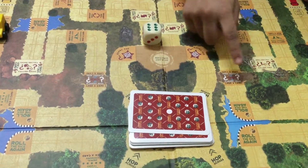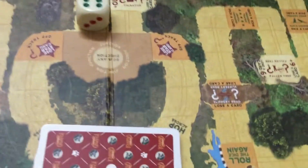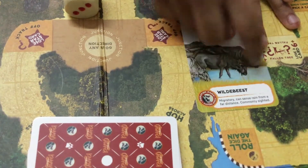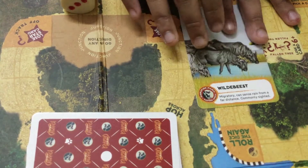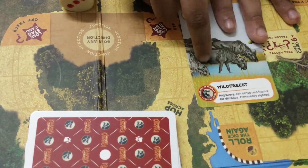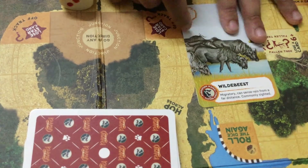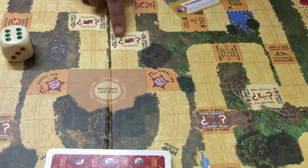Now, I'm going to talk about these. So if I land on this right here, the card has a question — a riddle at the bottom. You're going to have to read the riddle, and the other players will have to try to figure out the animal. If they figure out the animal, that means they can get the card. It's the same for this one and this.